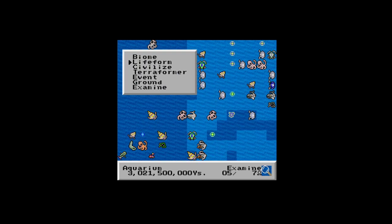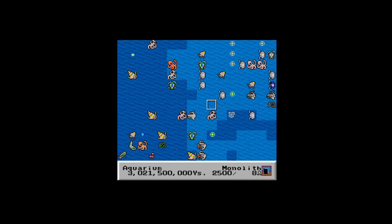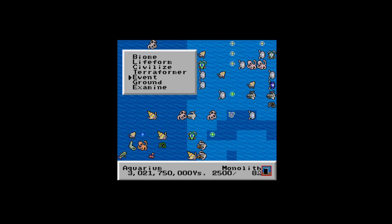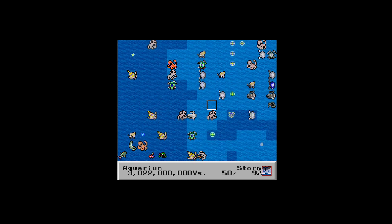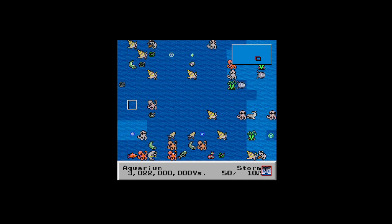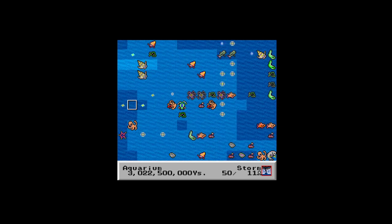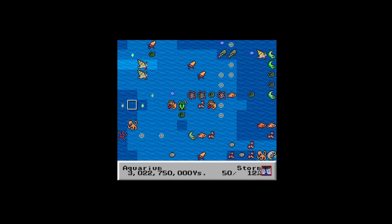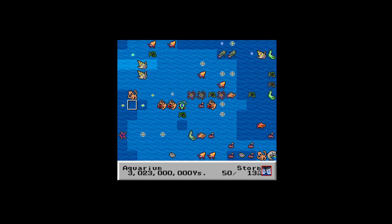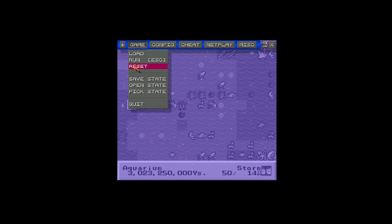I can't seem to get the terraformer. Monolith — can't put Monolith there. Event — storm. Don't have enough energy, what a surprise. Okay, that'll do it for SimEarth. Not really my game. It's a shame it doesn't have a tutorial like the other Sim ones — at least I couldn't see one. Let's quickly check to see if there is a tutorial or not.